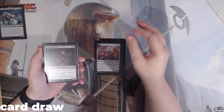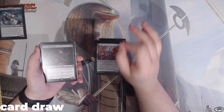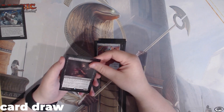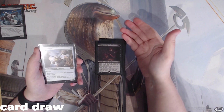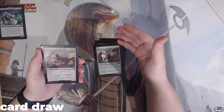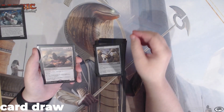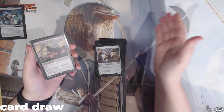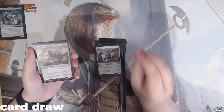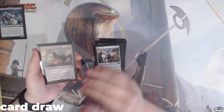We also have Grim Haruspex — whenever a non-token creature you control dies, we get to draw a card. We also have Skyscanner: when this enters the battlefield, we get to draw a card. The last one is Smothering Abomination. At the beginning of our upkeep we do have to sacrifice a creature, but whenever we sacrifice a creature, we draw a card. It has to be sacrificed in order for us to get this trigger.